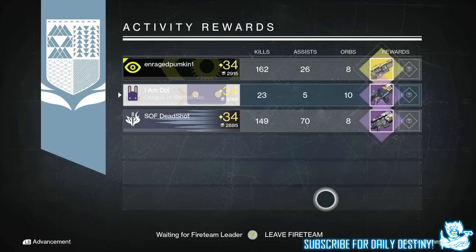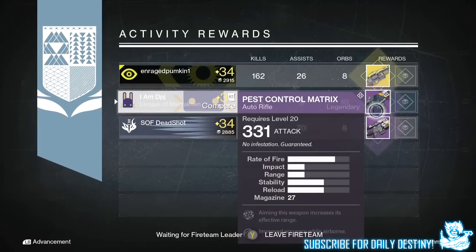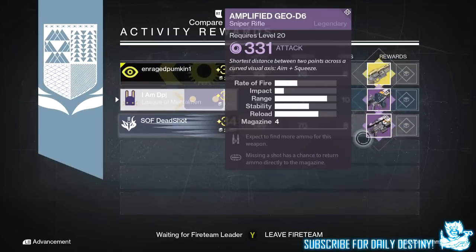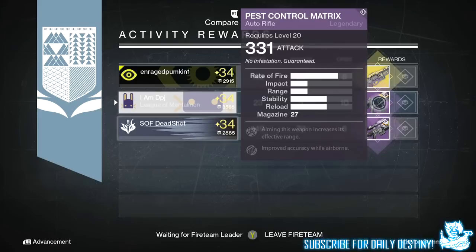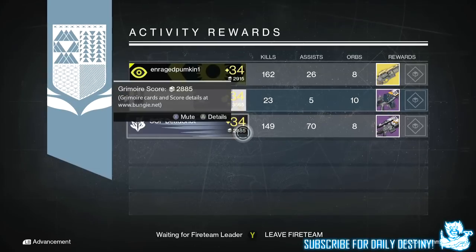That is what I got off all three of my characters for last week's nightfall. Didn't get bad things to be honest - the Claws of Ahamkara are an exotic, the Plan C is an exotic, and I also got a decent auto rifle. There are still three exotics I need: the Purified Robes, the Bones of Eao, and the Helm of Inmost Light. Hopefully this week the game will reward me with at least one of those.